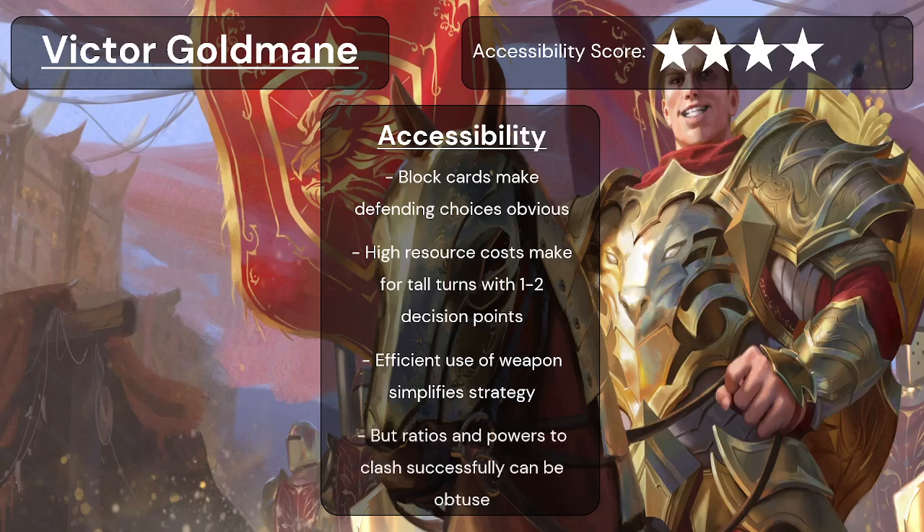However, ratios and powers required to clash successfully can be quite obtuse. The theory currently floating around for Victor is that 12 is probably the right number of cards that don't clash, and you want to be wary of how many misses you have within the rest of the cards. You might have six non-attack actions and six cards with four or less power, with the rest being five, six, or seven. New players might find it a bit difficult to get that ratio right to make sure their clashes are succeeding. That said, the feedback when the ratio is wrong is you losing clashes too often — so if you find yourself losing too many clashes, you need to revisit how many high-power cards you have. For that reason he loses one star on accessibility, but is still a very accessible hero.